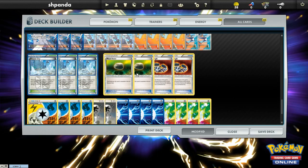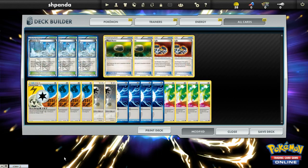Down to the energy — four Blend, four Prism, four Plasma, two DCE. A pretty standard energy line. You need the colored energy to support all your multi-type attackers. Plasma energy helps out with Colress Machine, and the two DCE are useful — sometimes you can get Thunderous Noise off, sometimes you can use Plasma Gale, and sometimes it's a retreat cost — so overall pretty good utility. That is the Plasma deck for this week. I'll be doing this every week with a different deck. If you want to suggest a deck, leave a comment below and I'll pick one, or I'll just pick one myself. Thanks for watching and see you next week!